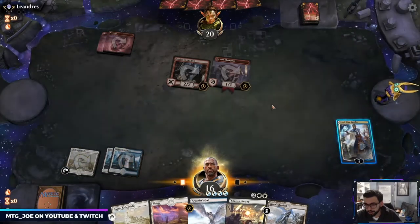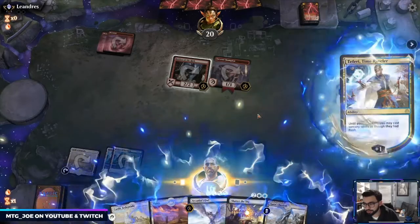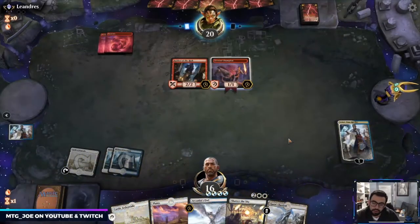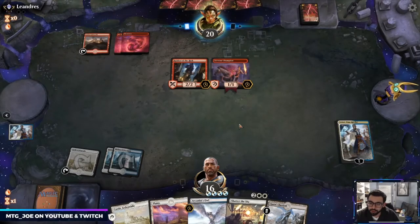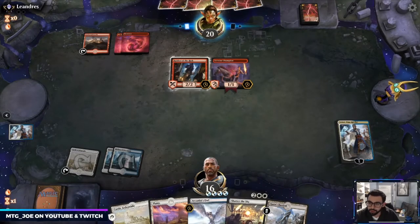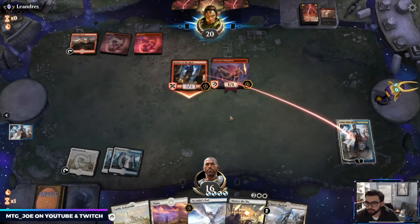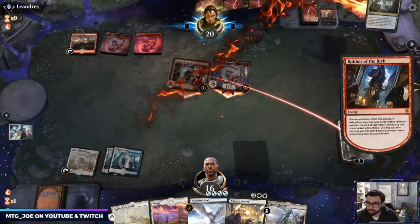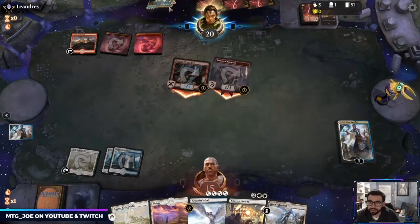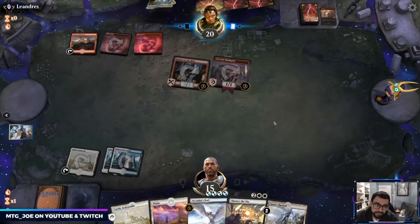I want them to commit more to the board, so I'm actually going to plus Teferi here. Both of these have haste, so there's not much value in doing that. Because I have the board wipe I want to keep Teferi alive. Okay they just main-phase Infuriate, so we don't get any value off that unfortunately. And they hit a Dance of the Manse — it's usually one of the ways we can try to combo them.